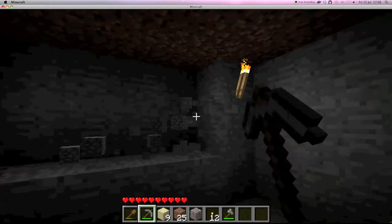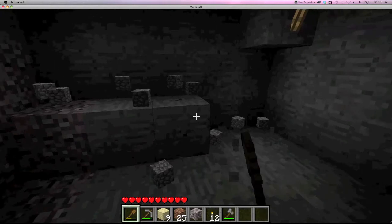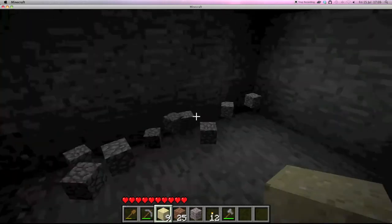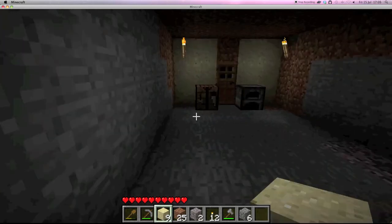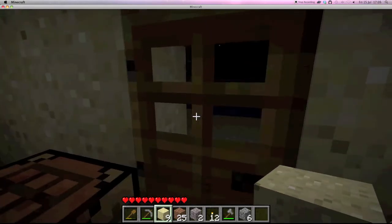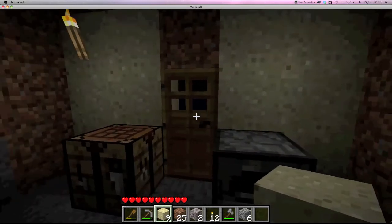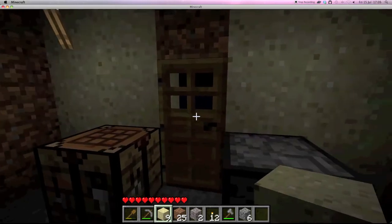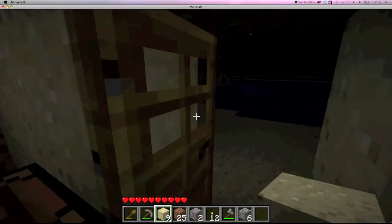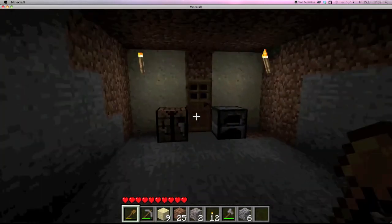Yeah, so that's the basics of Minecraft — to survive your first night it's easiest to make a shelter like I've done, going into a cave. You can make it however you like. If you think you'll have time you can try to build a house, but if you die you'll probably start over anyway. That's about it — I'll show you more next week. Thanks for watching, bye!